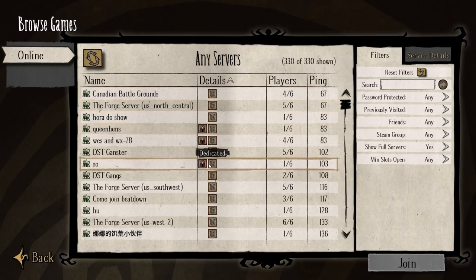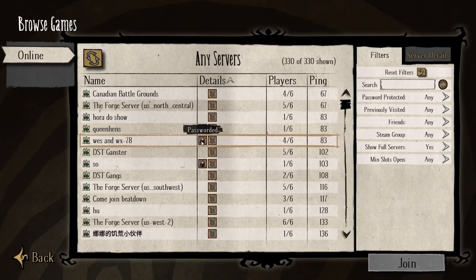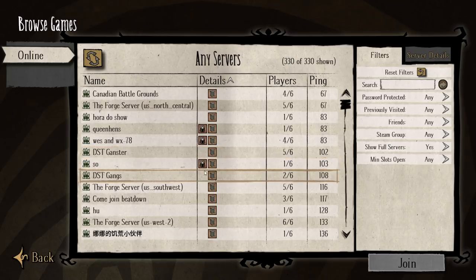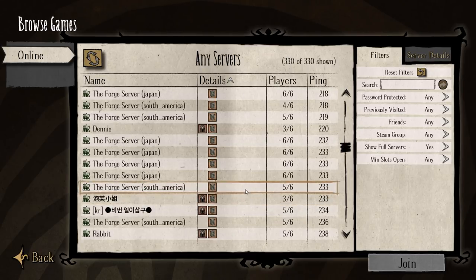It also helps ensure some quality, because Klei has many servers located throughout the world. If you live in Australia, Canada, the United States, Brazil, China, or Europe — all of these areas have servers from Klei. So you should always be able to find a server with a decent connection regardless of where you live, unless you live somewhere that simply doesn't have access to that kind of infrastructure.